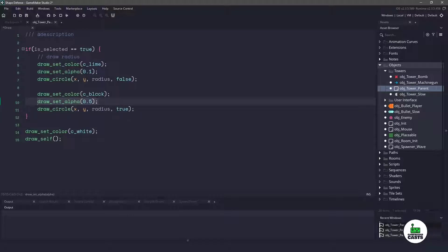Because we are setting the alpha value, we have to make sure that we reset it down below. So we'll just reset the alpha value to one. Now that we're done with our draw code, we need a way to actually select the towers.